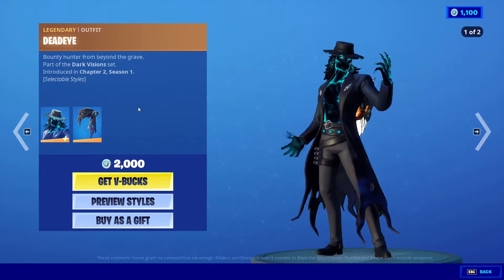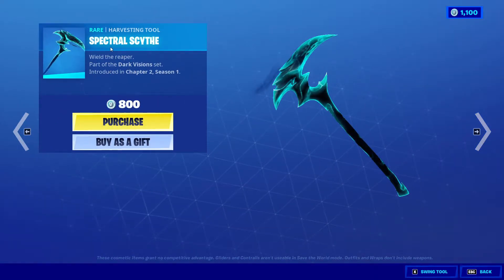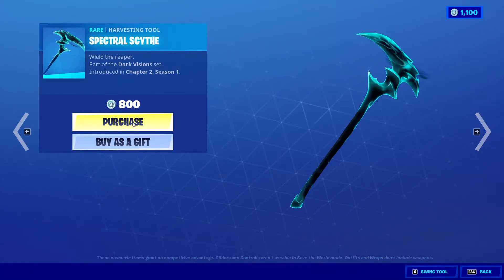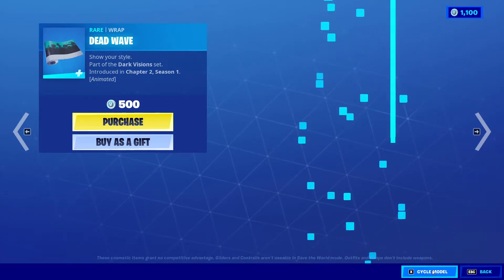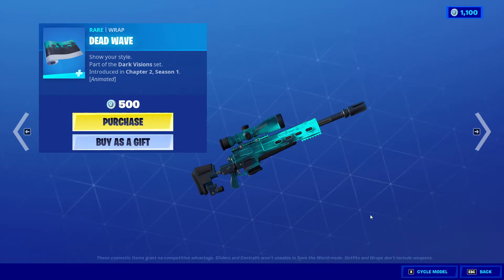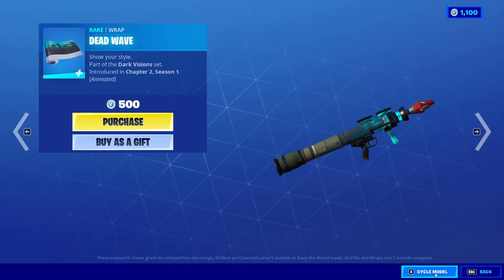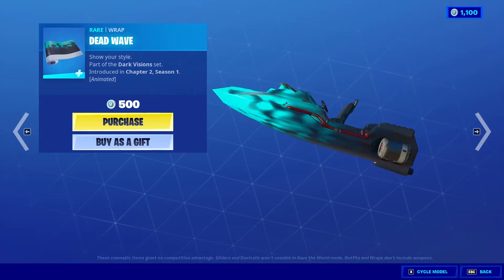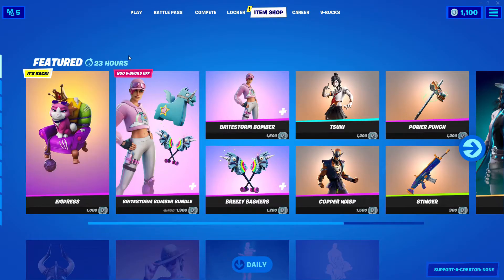Chapter Two Season One, Dead Eye, 2000 V-Bucks. Spectral Sight, 800 V-Bucks, which is for the Dead Eye as well — looks really cool. Next we got Dead Wave, 500 V-Bucks. Quickly gonna go through them — there's a little bit of animation going on, looks really dope. And the boat looks sick. So that was the featured items.